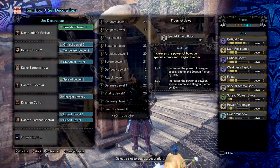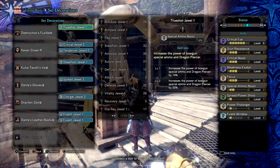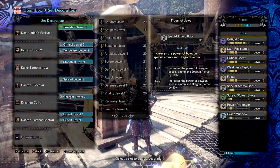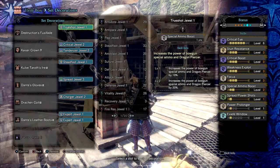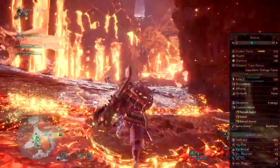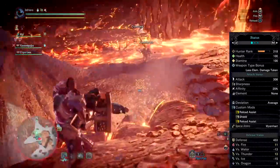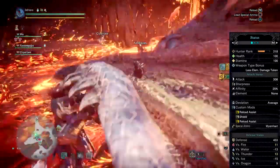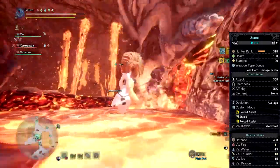I have critical eye 6 for the plus 25 affinity, stun resistance 3 to avoid being stunned completely, focus 3 to help speed up our weapon's special ammo skill by 20% and increase charge fill rate by 20%, weakness exploit 3 for 50% affinity on hits with weak points, critical boost 3 for increasing critical hit damage, special ammo boost 2 for further increasing our special weapon skill, spread shot 1 for increasing spread shot damage, power pull 1 which has no effect for our gear, and evade window 1 for a small buff to dodging. Overall this gives an attack value of 308 — true raw including power charm and talons — and 75% affinity, but that can be increased to max by swapping the charm for a maximum might charm and adding an affinity arc to your weapon.